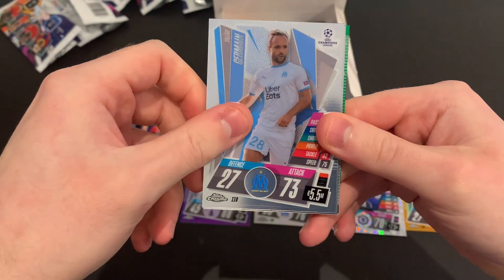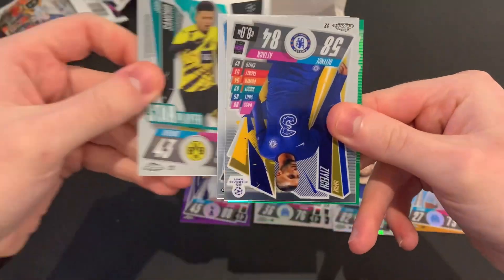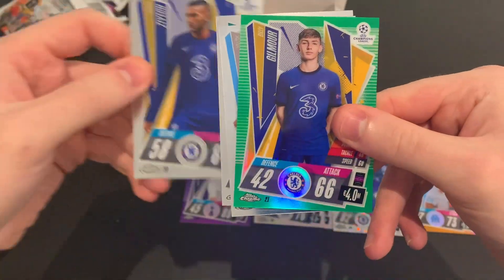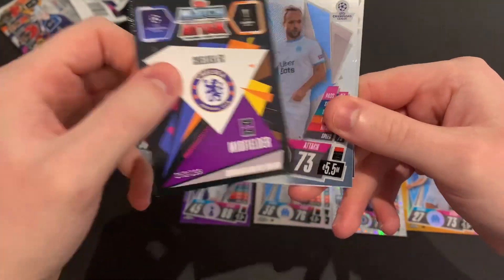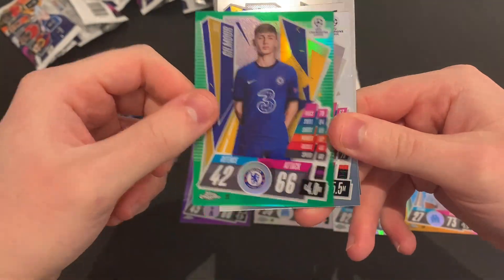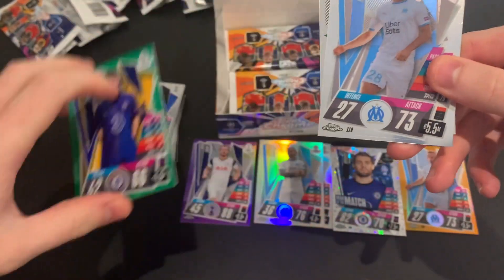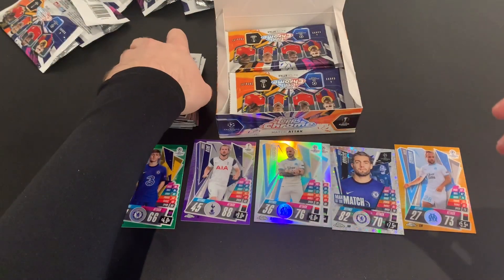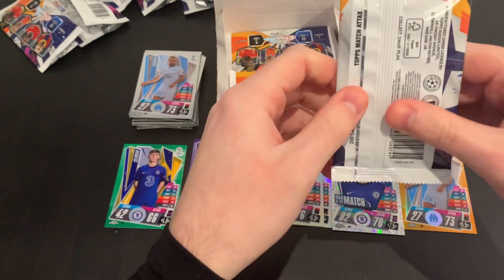Packet six — we've just got another orange parallel which is insane! We've got Germain's base card, Jadon Sancho star player, Hakim Ziyech of Chelsea, and Billy Gilmour — a green parallel numbered of 99! I'm happy with that. Of course he's another young prospect. That is very good, we like that a lot. Absolutely cracking stuff.